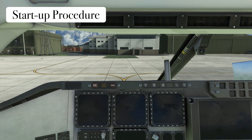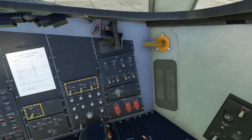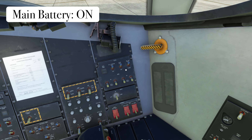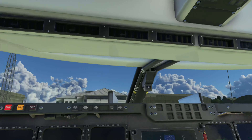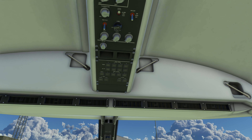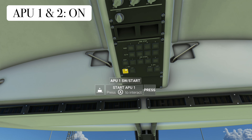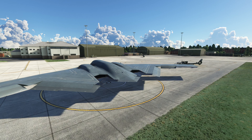Let's get this baby fired up. To the left of the pilot seat you're going to see the master battery — we're going to turn that on. That's step one. Step two, go up to the top of the cockpit and turn both APUs on. At this point you'll hear the engine start to fire up.